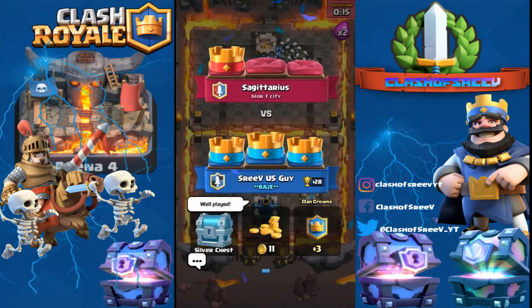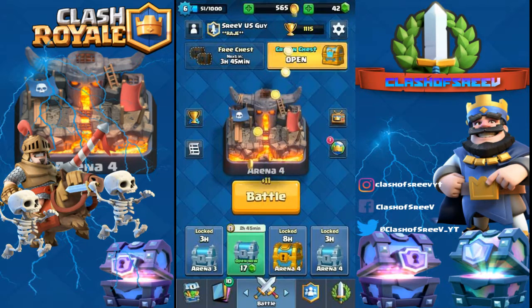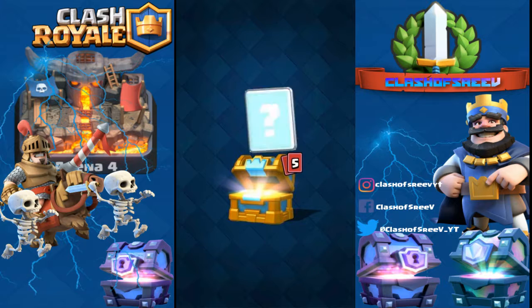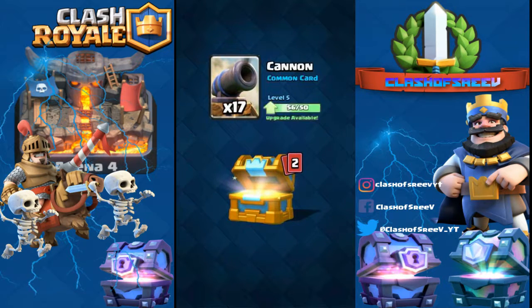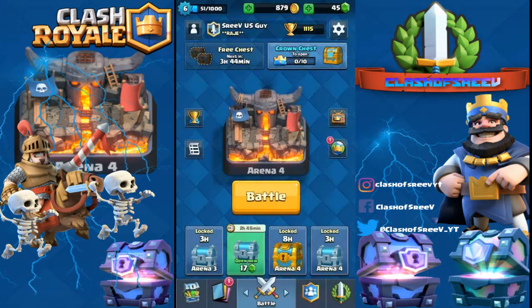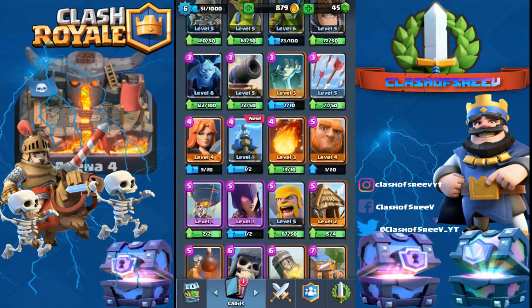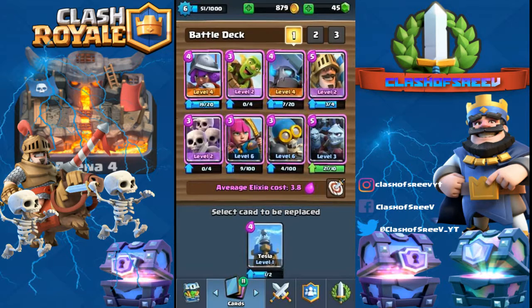Now we have the Crown Chest, let's open it. We got 300 gold, 3 gems, a Tesla Coil — we got 17 Cannon cards, 18 Minion Horde, Barbarian, and the Tesla. I just reached PEKKA's Playhouse so I didn't have the Tesla before. It's a defensive building — let's place it near the Bomber.